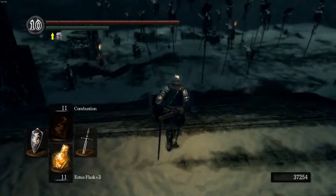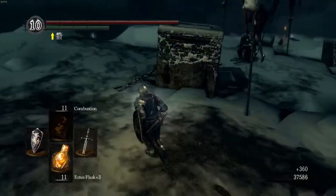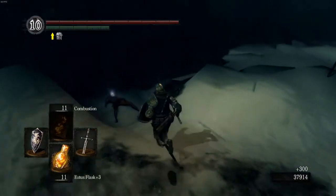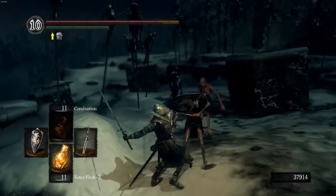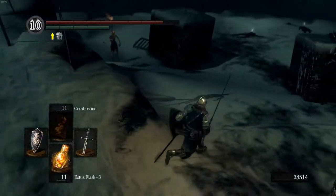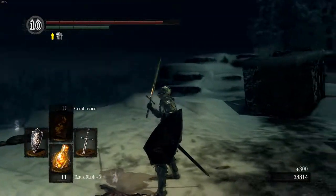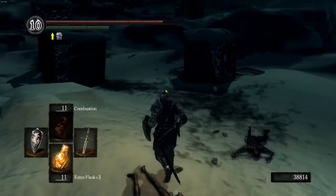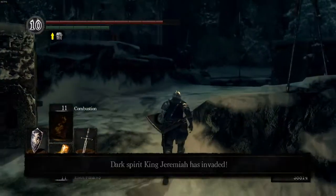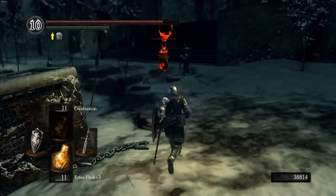I have 37,000 souls just by running through the Painted World and killing enemies. If you need souls, if you need spending material — sorcery is expensive, all spells are really expensive especially higher level ones — you should come to the Painted World and do all this because you're going to get a lot of souls. I like to farm those phalanxes, and that will basically allow you unlimited souls. You can get a couple hundred thousand in 10 minutes or less.